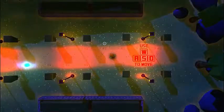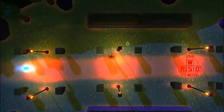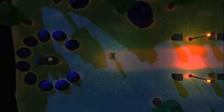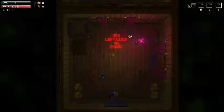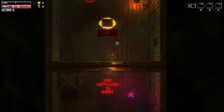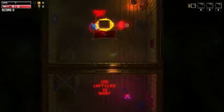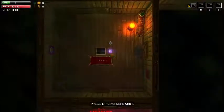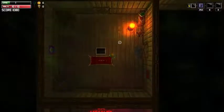Use WASD to move — W, S, A, and D are the basic moving controls. Press E to gain pixel powers, which activates our shooting ability. Use left click to shoot, just like in most point-and-click games it's the left mouse button.